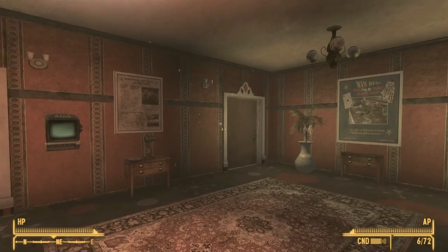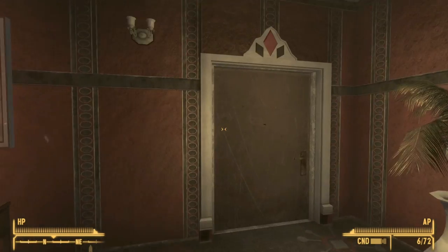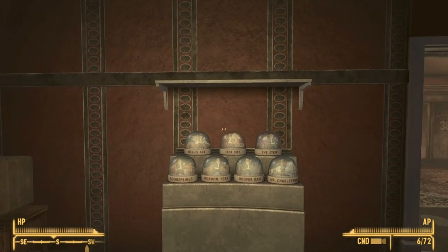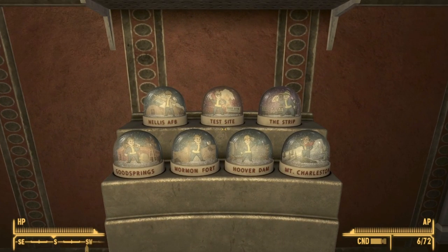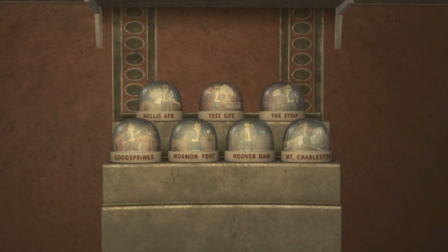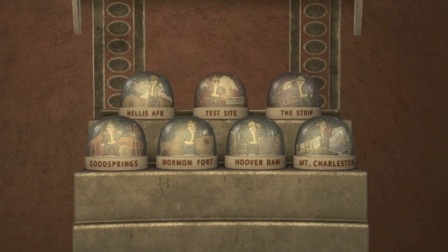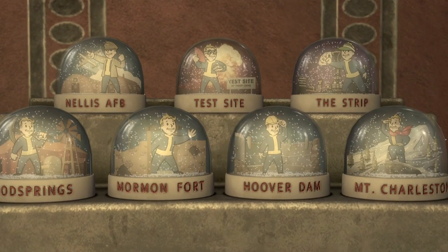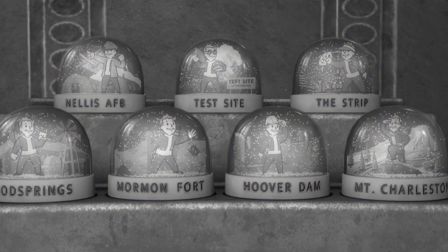Once you make it to the floor, look to your right and head northeast through the door. As you turn around you will see all of the snow globes right there. Now that you are 14,000 bottle caps richer, is that really enough to get by in the Mojave Desert? Click on the video on the screen now and I will show you how to get an infinite amount of bottle caps in Fallout New Vegas.